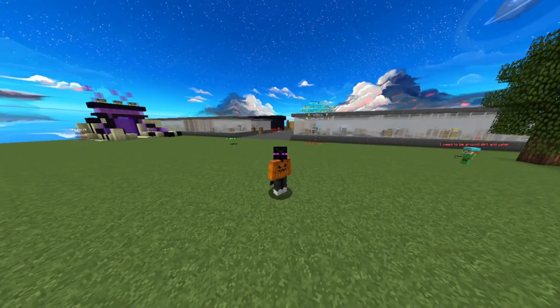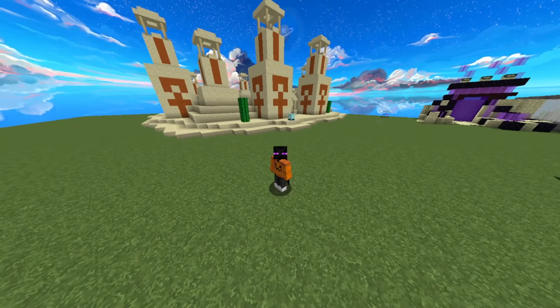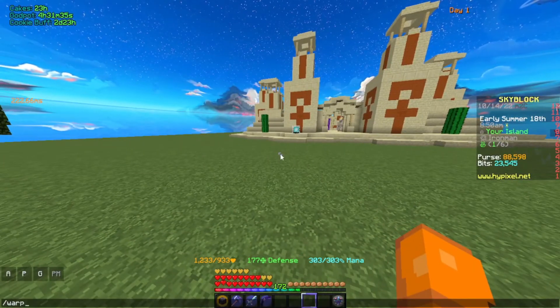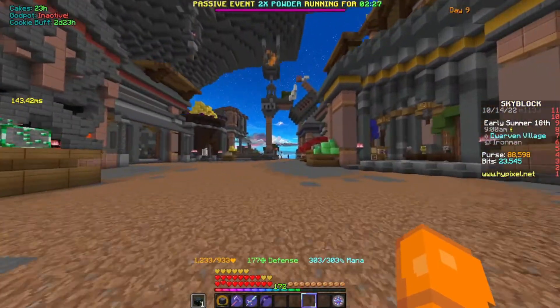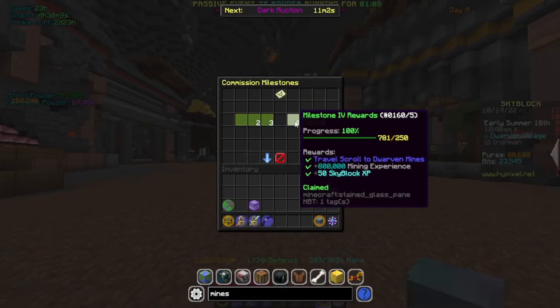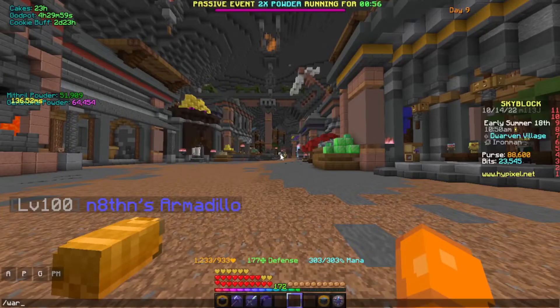Without further ado, let's get into this. I'm on my island, so let's get to where we need to go. I'm going to warp to the mines. If you do not have the warp mines command, you can search up here. It's commission milestones number four — you need to do 250 commissions to get it. Consume it and then you can do warp mines.